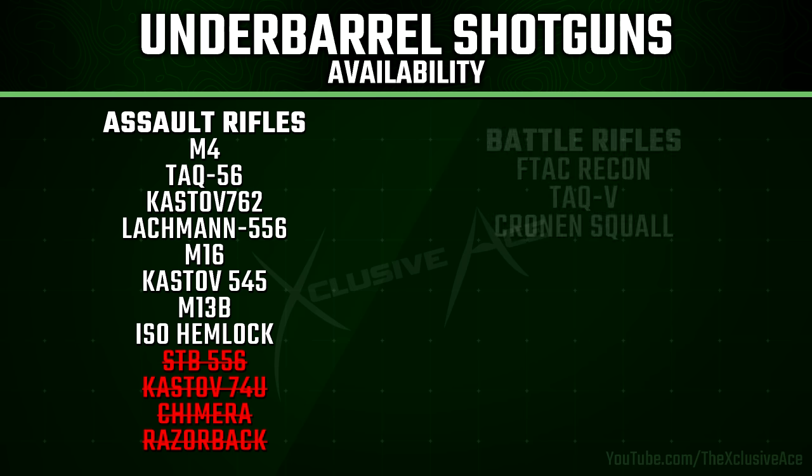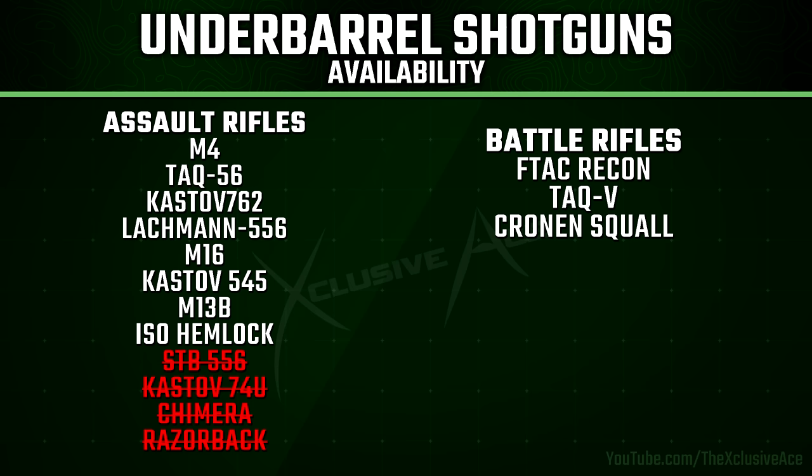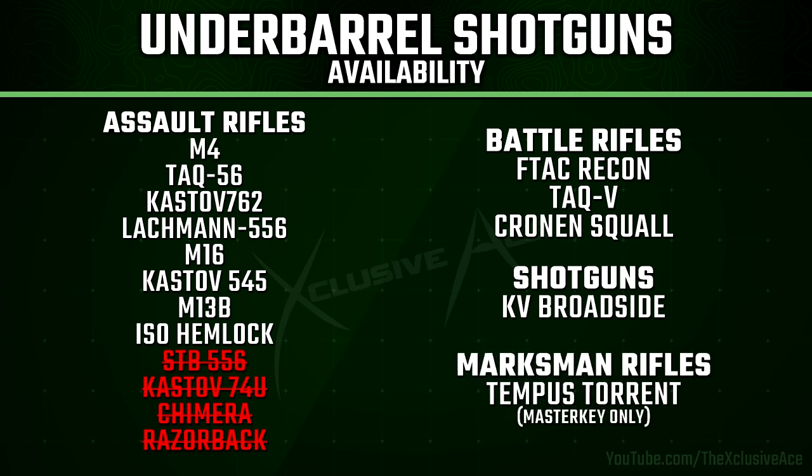With Battle Rifles, you can use the Under Barrel Shotguns on the F-TAC Recon, the TAC-V, and the Cronin Squall. For shotguns, if you want to really double things up, you can use these on the KV Broadside. And finally, for Marksman Rifles with the Tempest Torrent, you can use the Master Key Shotgun, but you can't use the new Torch Under Barrel Shotgun for some reason. Those are the only guns you can use these Under Barrel Shotguns on.